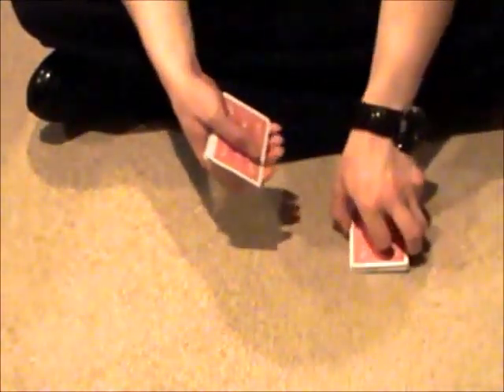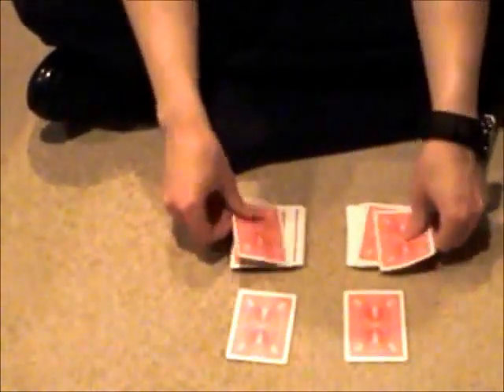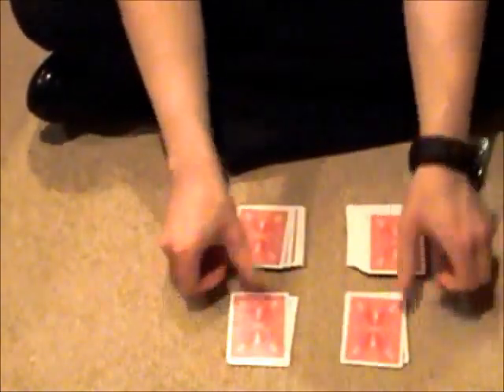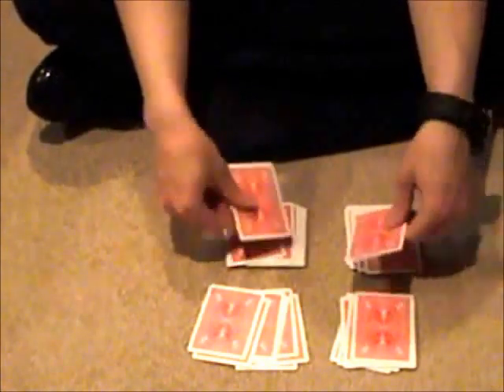Here's one pile, and here's the other. I'm going to start dealing one card at a time from both piles until we get to my face-up card, which is my prediction card.